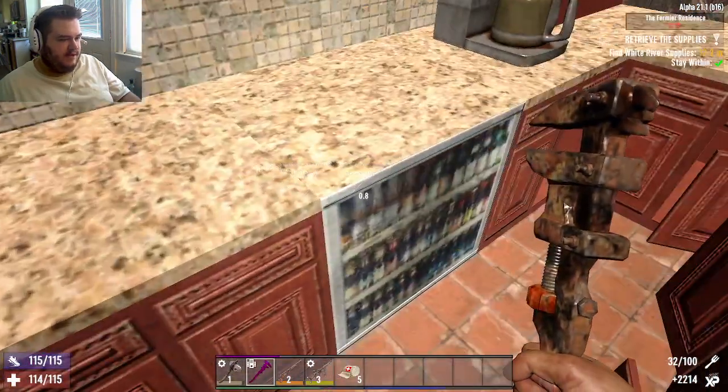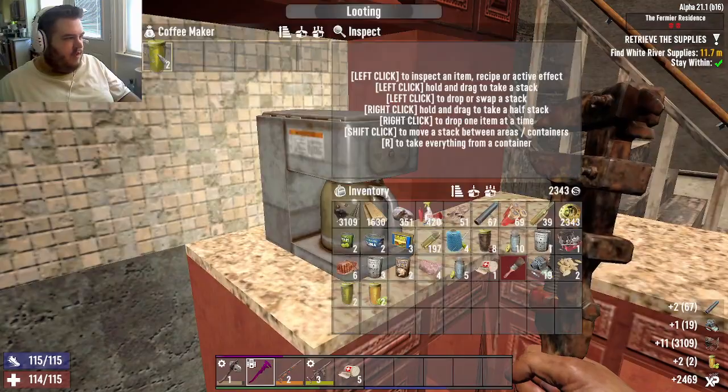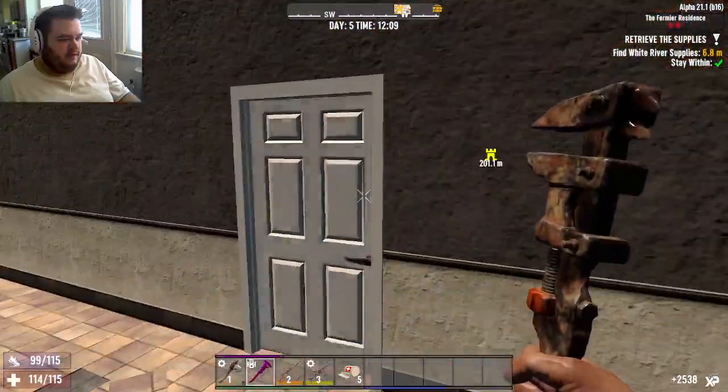That's empty. That's empty. There's also empty. Coffee maker — that's empty as well. I think we've got everything. Alright, next floor.